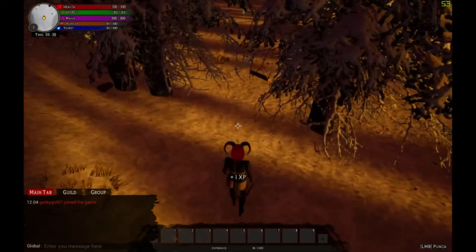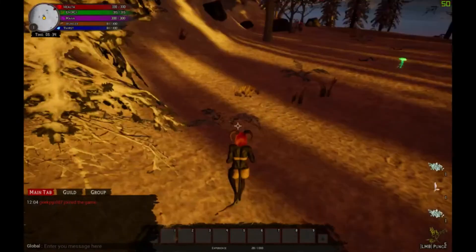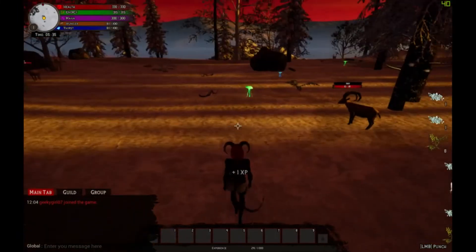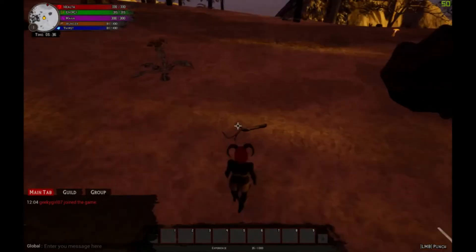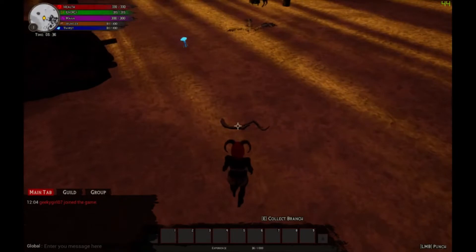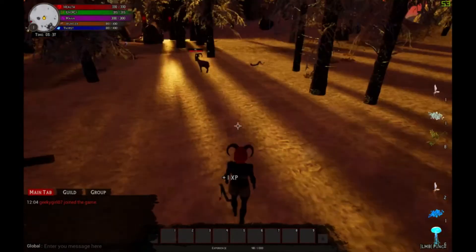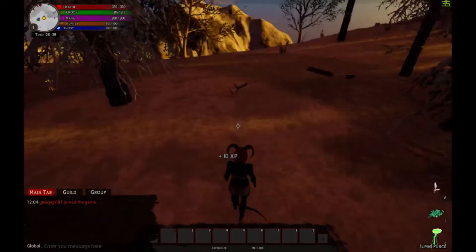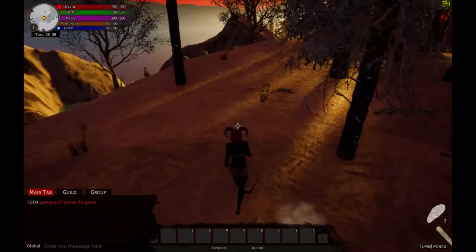With these materials, we can craft clothing, we can craft weapons, we can craft tools — all very basic tools. I'm also collecting mushrooms, which can be eaten for just a little bit of hunger coverage. But where they're most useful is to grind them up and make potions with them. But we'll get to that later.